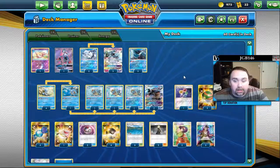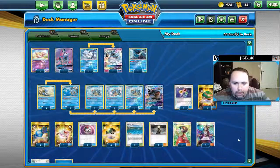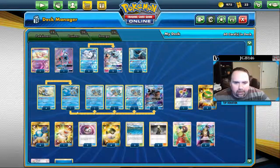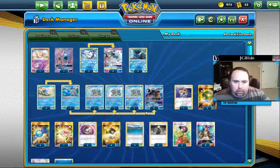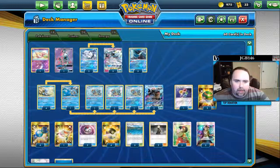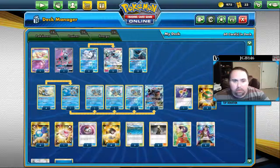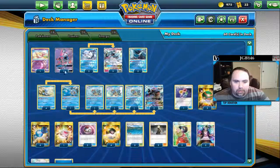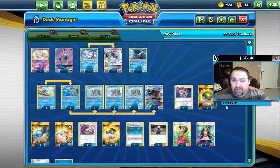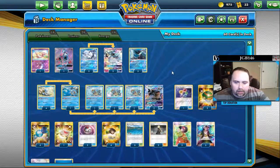A Diancie GX is going to help you move that much faster, so that would be good to have if you can find the room. But bench space is tight — we want lines developing to replace either Blastoise or Blastoise GX if they get knocked out, plus a Vulpix that's done the Ninetales thing and a Mew. That doesn't leave a lot of room, so if you can find the room, great, but it's not a priority.